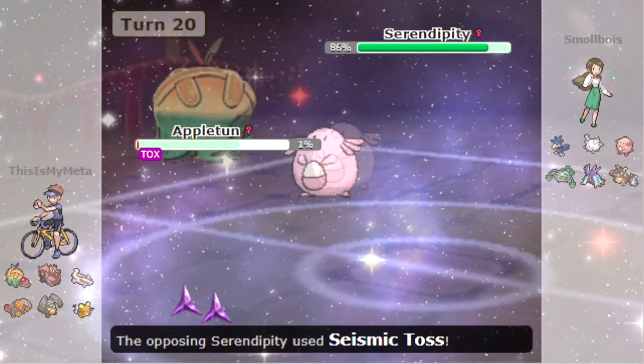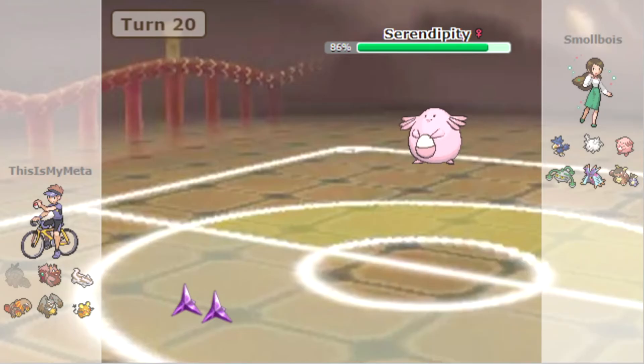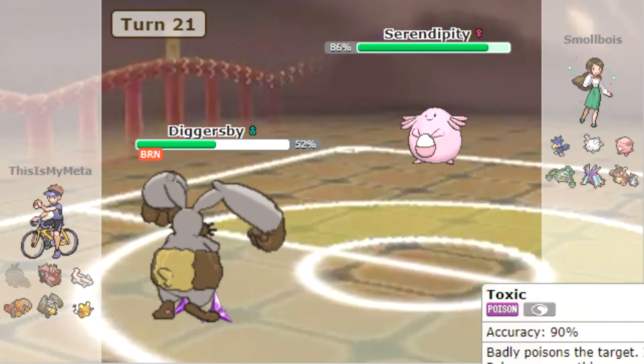I think we Leech Seed the Chansey — oh, it's faster than us, okay. What have we got against Chansey? Very little. This match is not going well. The Toxic Spikes kind of ruin us and the burn on the Diggersby is not good.